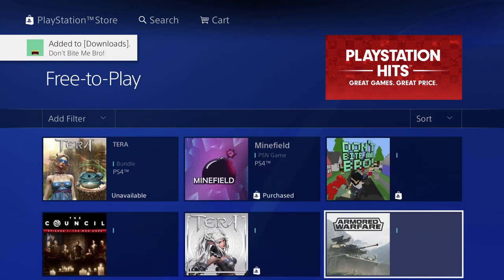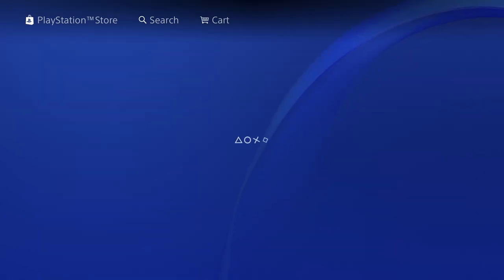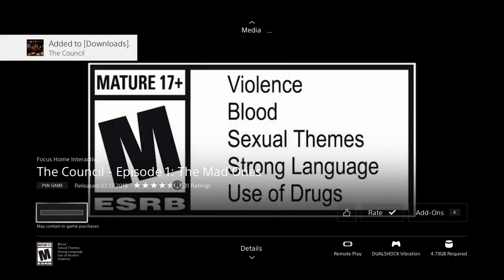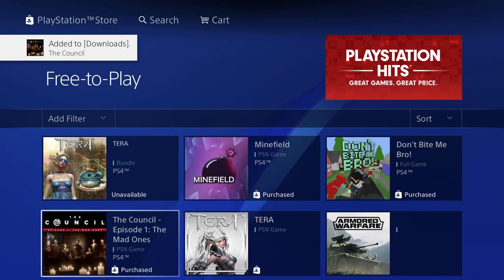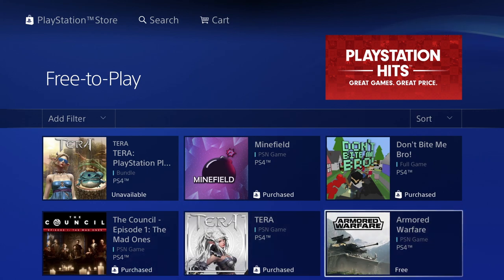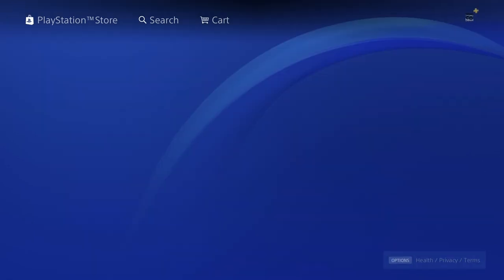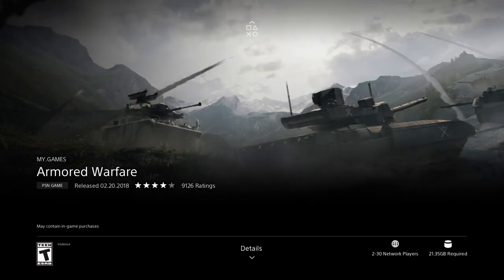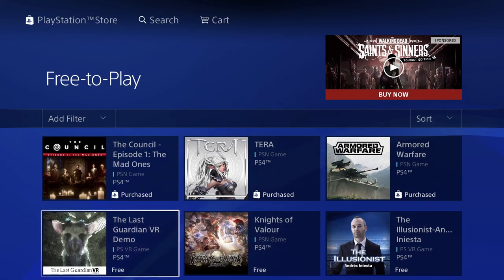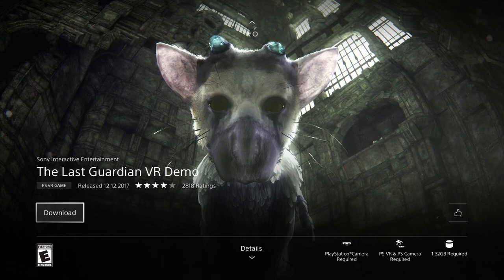This one is really small — only 150 megabytes, probably the smallest we've downloaded in this whole video. The next one says free as well, so go ahead and download it. As long as you don't see a price and it's not verifying your payment information, it should be free. Armored Warfare is 21 gigs, so another one that's going to take quite a while. The Last Guardian demo is a demo, so it's only going to give you part of the game.